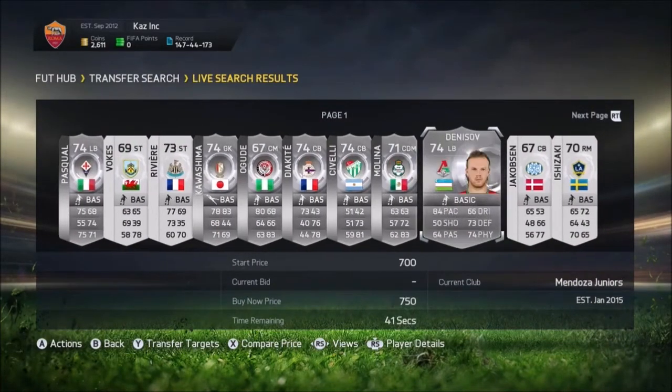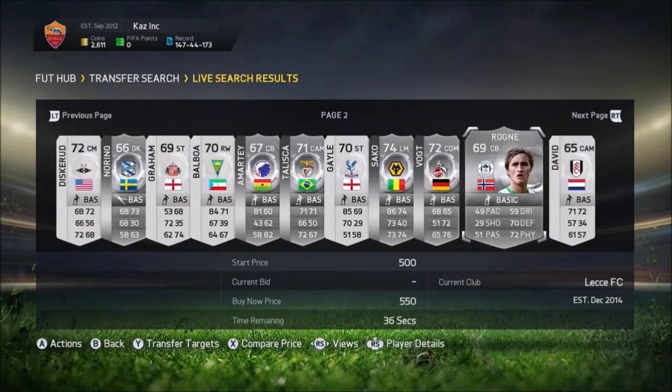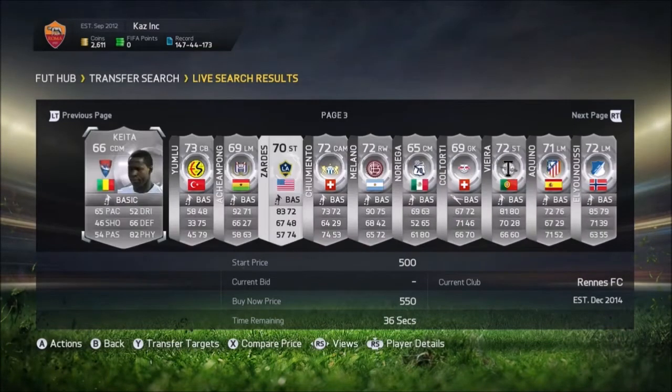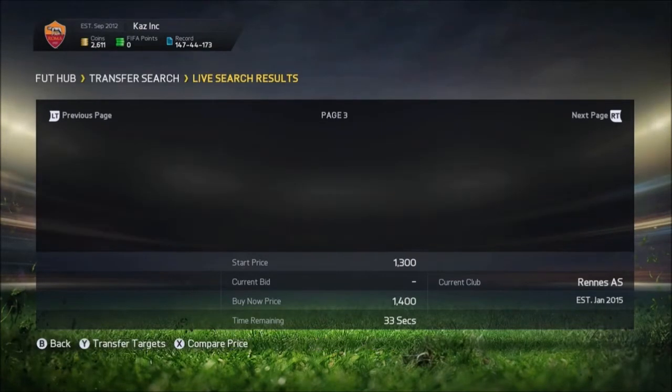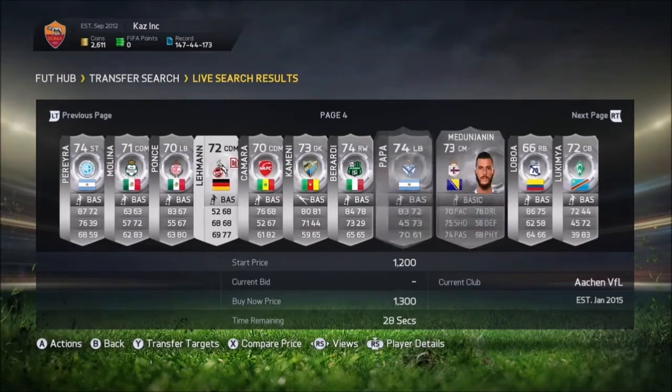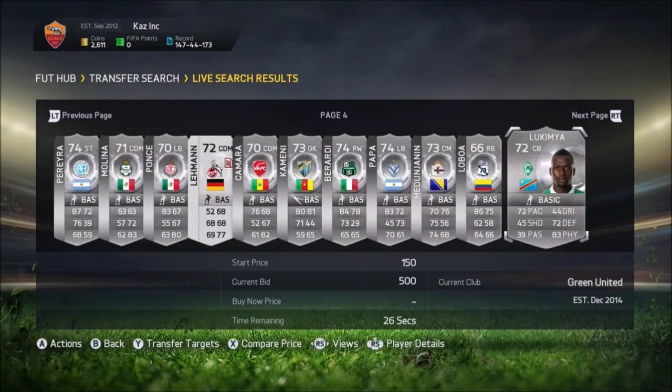We're just going to scroll through these players and you're going to want to look for people that have bids on. And then you're going to want to go to this website called Foot Focus. I know in my first trading tip I said Foot Bin, but this Foot Focus website is a lot better. It's a lot more accurate, and it also tells you how many cards are on the market.